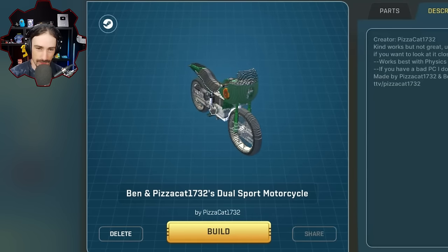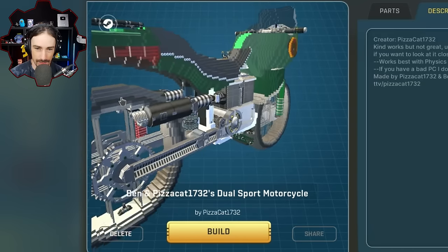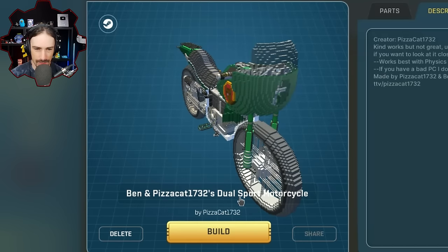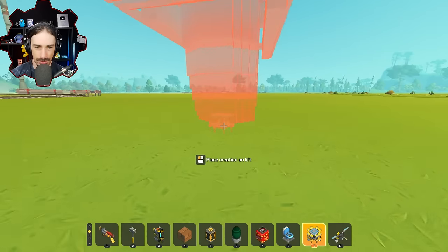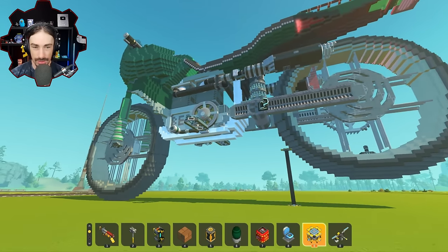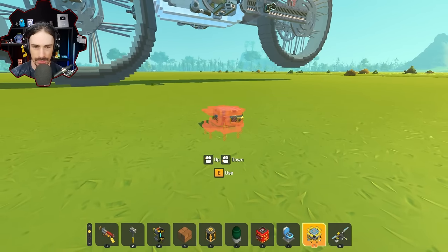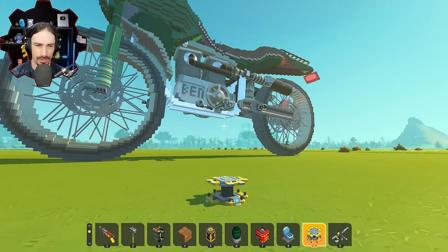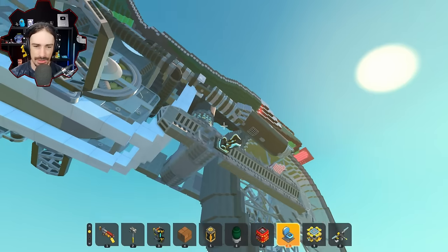Up next, this thing looks really detailed but if you zoom in you'll notice these are big blocks. This is probably gonna be super massive. By pizza cat 1732, it is a dual sport motorcycle — if you have a bad PC, they do not recommend spawning it. What?! This is even bigger than I expected. Physics 8 recommended — yeah, that definitely helped. Wow, look at the exhaust pipes!